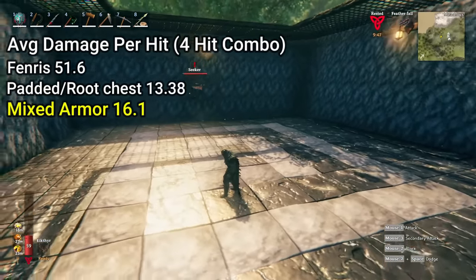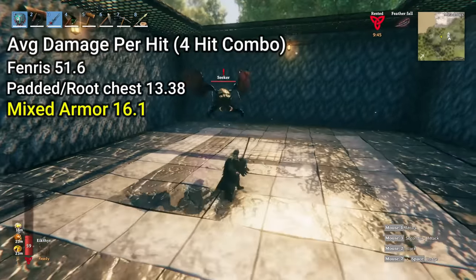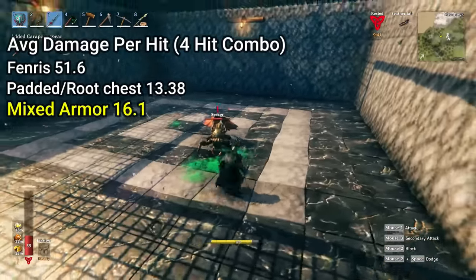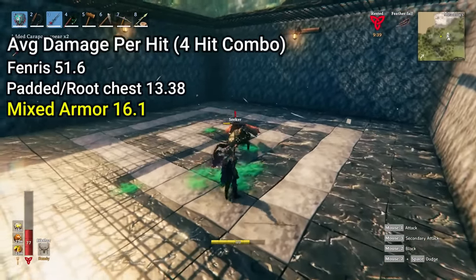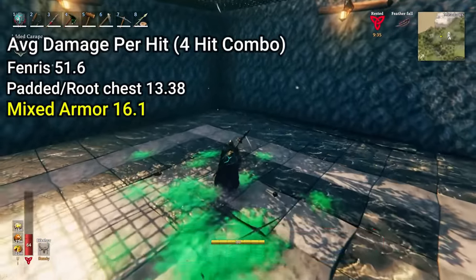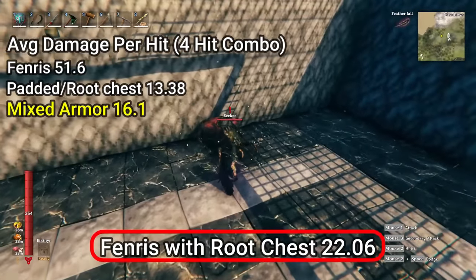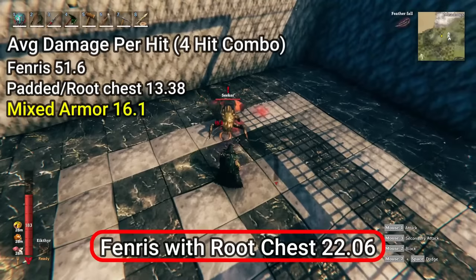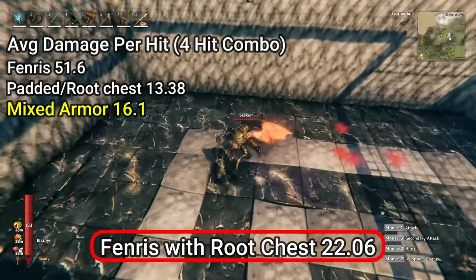The Seeker test isn't the end-all be-all to damage tests, but it's pretty indicative of what you're going to see in the Mistlands. These results are pretty surprising even to me, so I'm probably going to be testing this more in the future to see how it handles against other mobs. As an honorable mention, Fenris armor with the root chest isn't quite as good as the mixed armor, but it's still pretty respectable with an average damage per hit of 22.06.